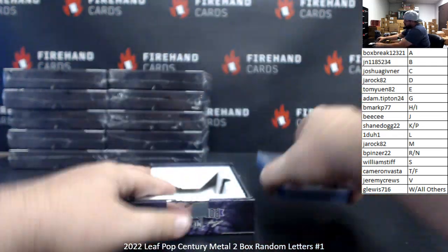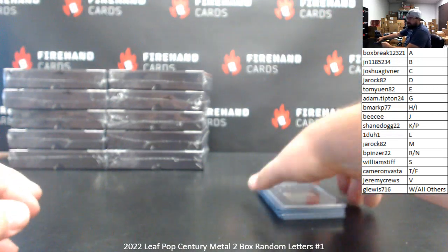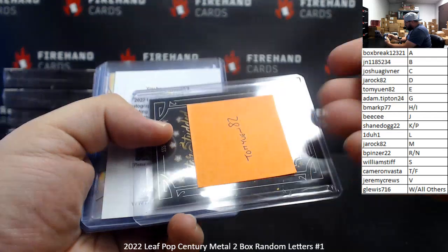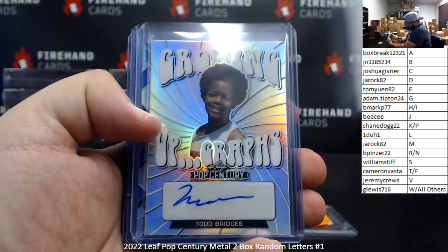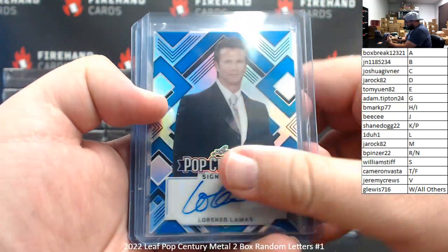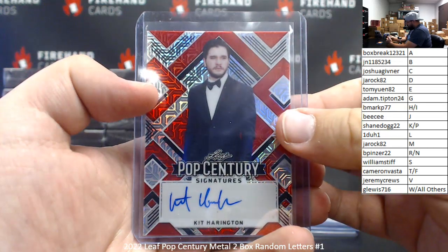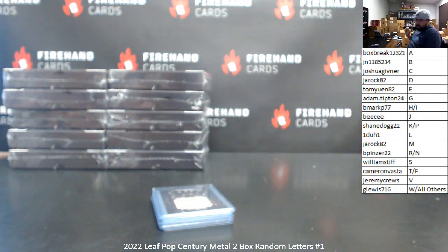All right guys, that's going to do it for both boxes. Quick recap of our goodies: got one Star Studded Swatch — Elvis Presley. Not sure if this is serial number nine, I didn't see a serial number. Got a Harrison Ford redemption, Todd Bridges, Lorenzo Lamas. All right, that'll do it for this break — thank you for joining in, thank you for your support of Fire Hand Cards. Congrats to our lucky hitters, until next one.